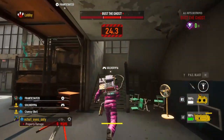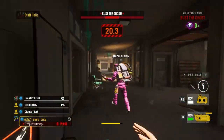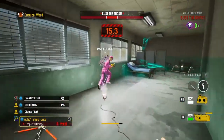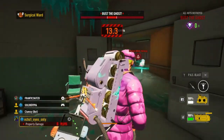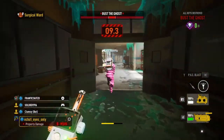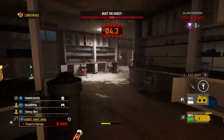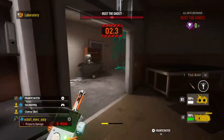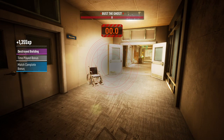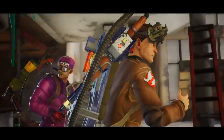The way they use that particular ghost is exactly the same — destroying traps as soon as they get the chance, rushing us at the door, and just the overall attitude when they down you. I highly suspect I know who this is and that they were simply on a PlayStation account instead of an Xbox one. In any case, that's why I wanted the honest opinion of other Ghostbuster players: did I catch a ghost exploiting the game to win, or am I simply mistaken? Thank you for taking the time to watch the video. Take care.